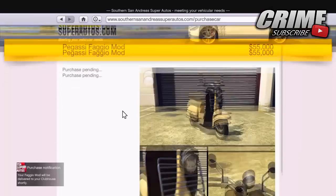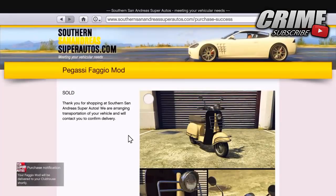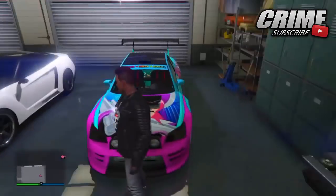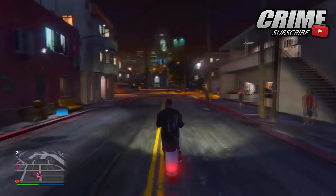Once you've got that, you want to get a garage or a clubhouse full of Fagio Mods or Fagio Sports — it does not matter which Fagio you use for this glitch. I used the Fagio Mod in this case. You also want to have a six-car garage full of Sabre Turbo RS's to duplicate. It works with any lowriders as well.